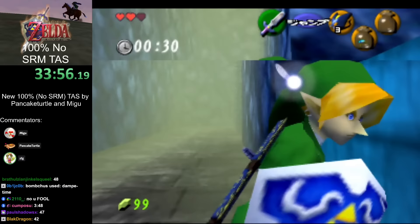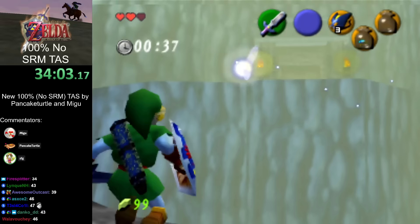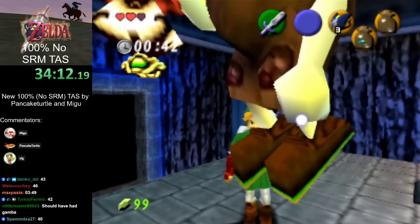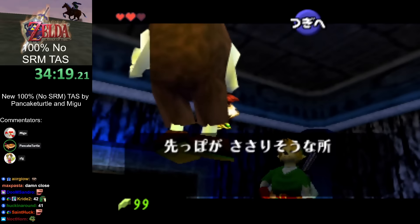You might be wondering why there's no A-sliding or HESSing here. Dampe actually behaves really strangely — if you try to do one of the high-speed tricks, he starts moving in a really weird way, going backwards and out of bounds. So it's actually not faster to HES, Z-slide, or A-slide there, because it just messes up Dampe's movement.